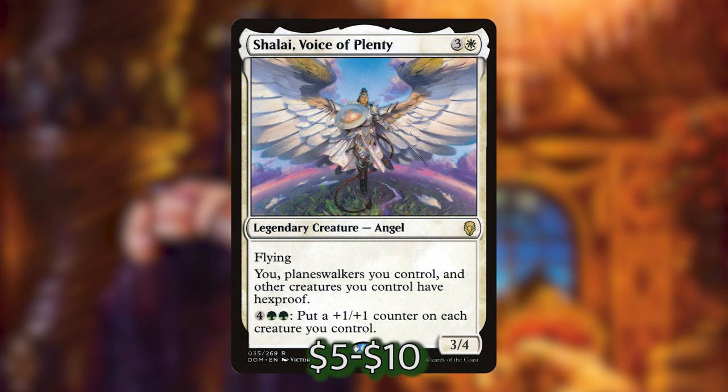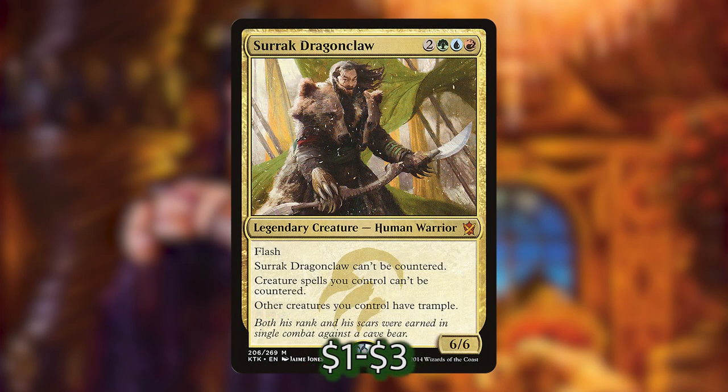Shalai, Voice of Plenty, costs 3 and a white — she's a 3-4 flyer that gives you, your planeswalkers, and other creatures hexproof. Last but not least we've got Surrak Dragonclaw, that costs 2, a green, a blue, and a red. He's a 6-6 with flash, can't be countered, creature spells you control can't be countered, and other creatures you control have trample. Surrak is awesome in this deck — not only does he protect our creatures from being countered, but he gives them trample and a 6-6 for 5 mana is so good.